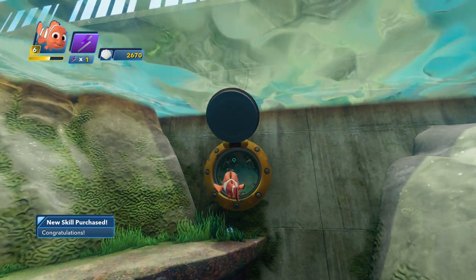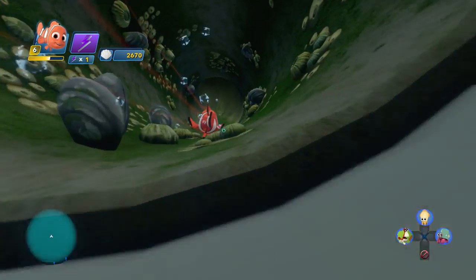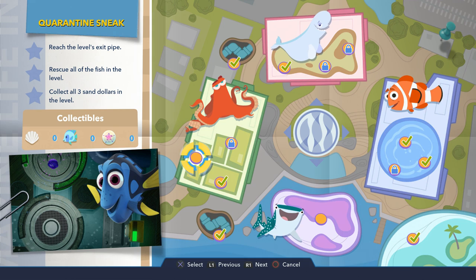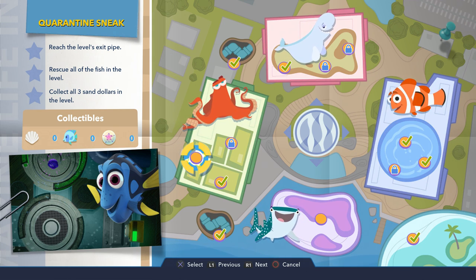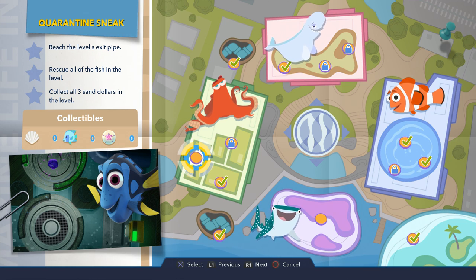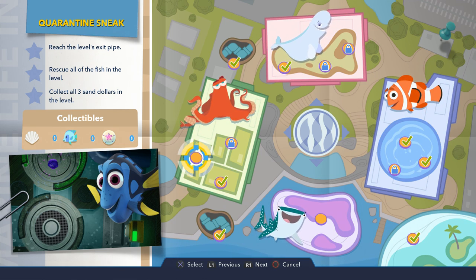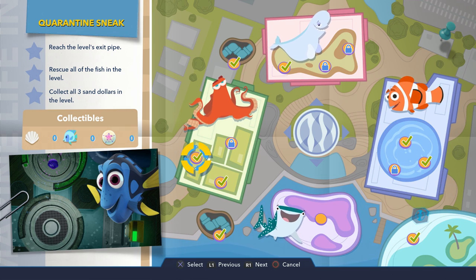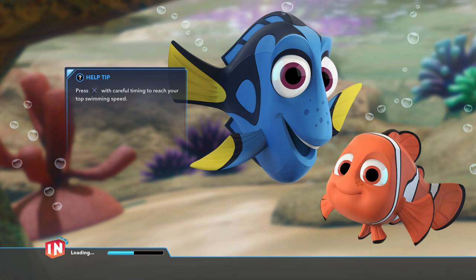We gotta go right through the pipe here and then we can get to our mission selection screen. By the way, let me know if you guys want to see us play through a few of the missions in Morro Bay as well. So here we go — the next level is actually titled Quarantine Sneak. The three challenges for 100% completion are: reach the level's exit pipe, rescue all of the fish in the level, and collect all three sand dollars. Kind of standard fare as far as objectives go.